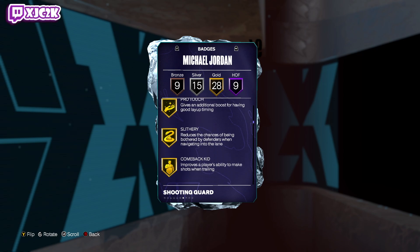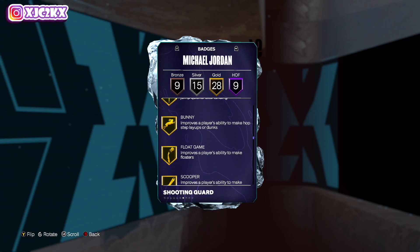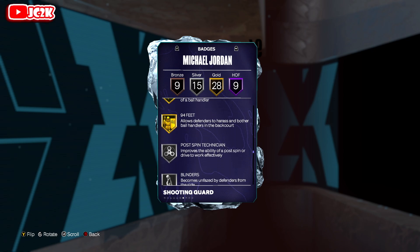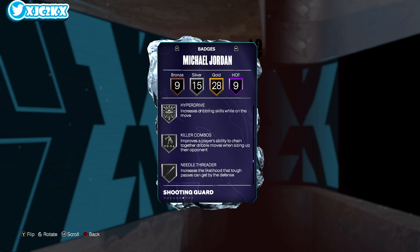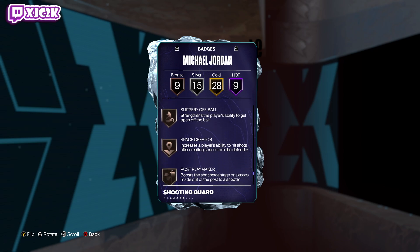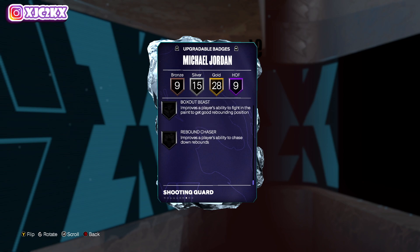28 gold badges including Acrobat, Slithery, Guard Up, Bail Out, Break Starter, Ankle Braces, Challenger, Glove Interceptor, Off-Ball Pass, Pogo Stick, Bunny, Float Game, Scooper, Spin Cycle, Two-Step Whistle, Free Points, Open Looks, Speed Booster, Triple Strike, Fast Feet, Silver Postman, Technician, Blinders, Catch-and-Shoot, Claymore, Ankle Breaker, Handles for Days, Hyper Drive, Killer Combos, Needle Threader, Chase Downers, Pick Dodger, Workhorse, Post-Fade Phenom, Physical Handles, and Bulldozer, as well as Bronze Drop Stepper, Slippery Off-Ball, Space Gator, Post Playmaker, Special Delivery, Unpluckable, Spot Finder, Relay Passer, and Touch Passer.